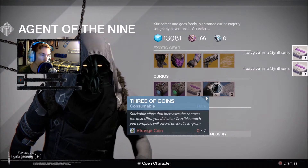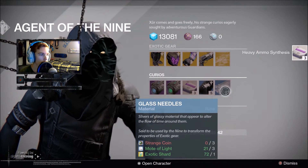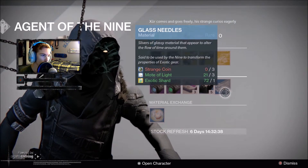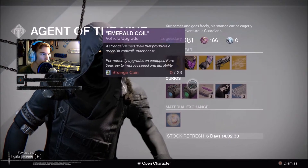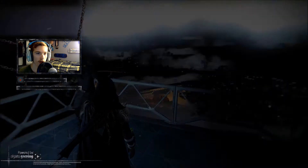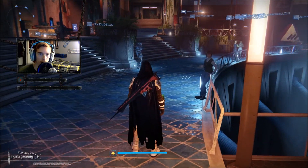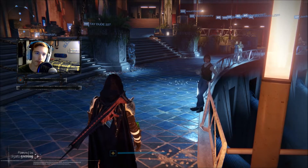So that's pretty much what Xur is selling. I could actually buy a couple of heavy ammos — let's do that. He's also selling three heavy ammo for one strange coin, five for seven strange coins, three coins, glass needles for materials, and Mote of Light for two strange coins — 23 strange coins to upgrade your rare sparrow to a legendary sparrow.